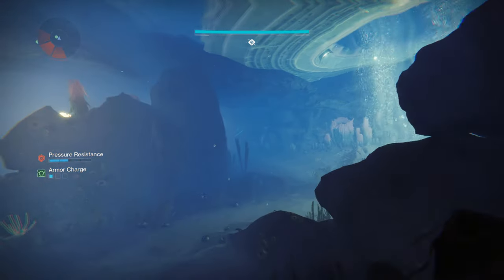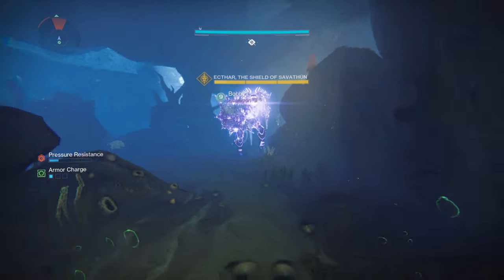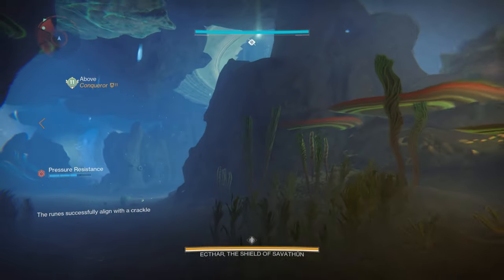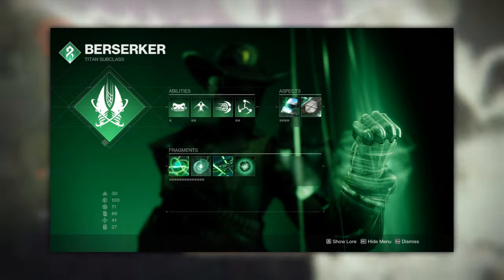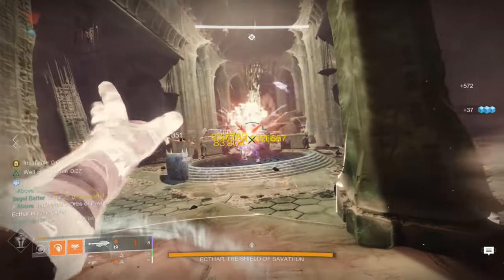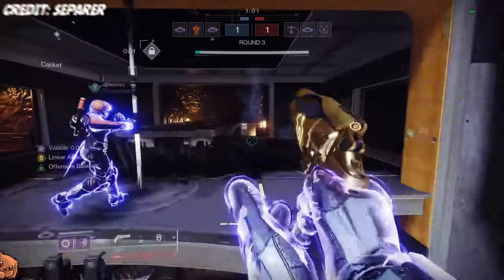Though every encounter can drop this weapon, I'd recommend farming Ekthar for maximum efficiency, as it's not only the fastest encounter to farm, it also has the smallest pool of possible drops. The goal is to get through each run as quickly as possible, so for an easy boss phase, simply run three Banner of War Titans for a free kill. But if you're not comfortable doing that, you can also use Arbalest to instantly pop the boss's shield and use rockets, or go with something like Acrius that can one-phase the boss as well.